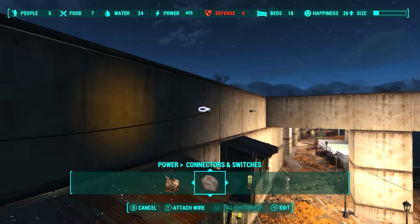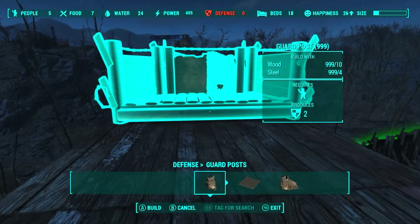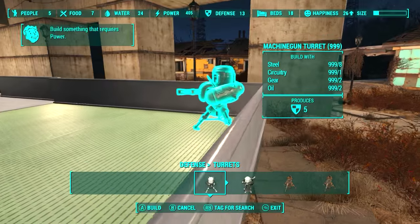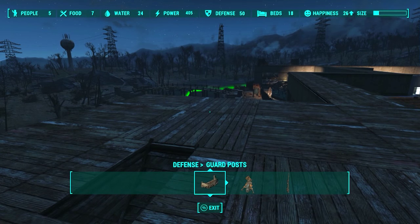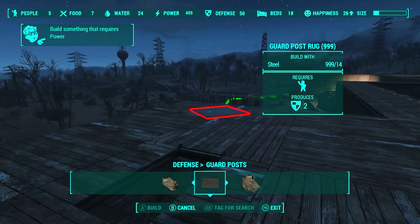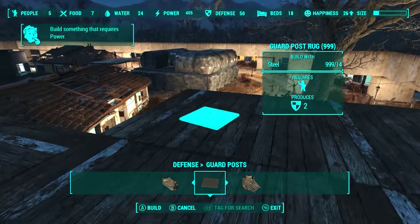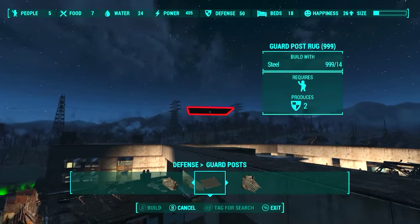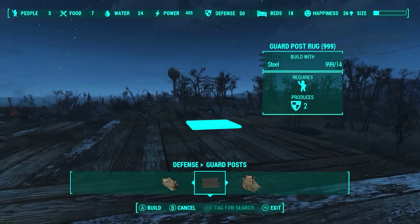I was getting tired of the lights and wires, and my mind wanted to put some defenses. It probably wasn't necessary, but I added quite a few guard towers across the walkway and turrets on the ground. There is also one new modded item in the game — the guard rug. They're everywhere, so naturally I added them everywhere. It never hurts to have more rugs, especially guard rugs, because then you can place as many normal rugs as you want, and the guard rugs will keep them safe.